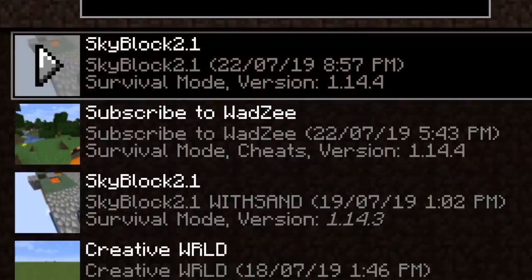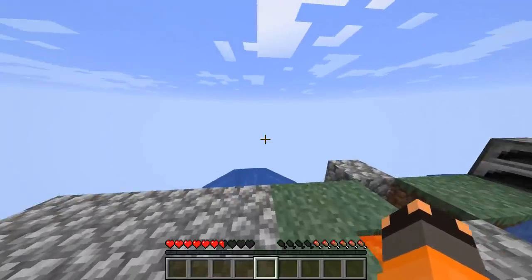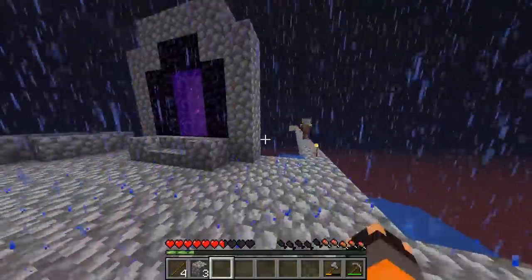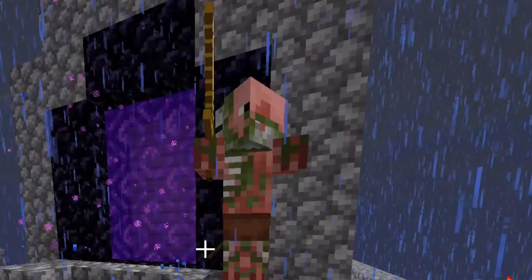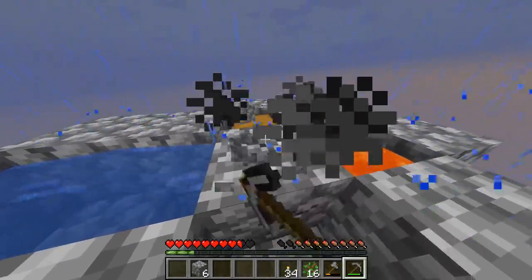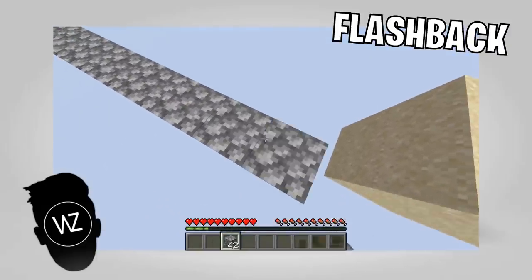Welcome back — we now have two worlds in our save: Skyblock 2.1 and Skyblock 2.1 with sand. All the progress on the new cobblestone generator and those blocks we got — gone. That's okay, I'm going to get it all back and this time we'll do it properly. This time it's even better — we have a melon, which is the most beautiful thing I've ever seen, and we have a pig. This is now our friend. I've never been good at names, so let's call him Wilfred.